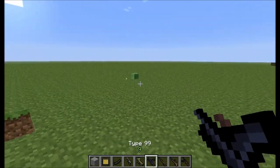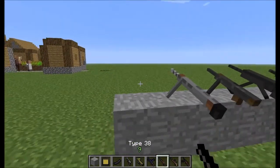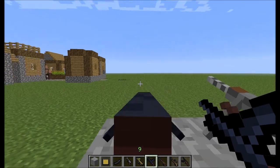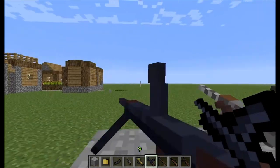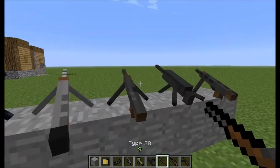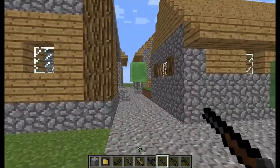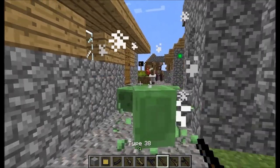This is the Type 99 — it's a machine gun as well, so I will need to put it in the stone. There are many types right here. The Type 38 is like a rifle — pretty good aiming, it's a nice weapon. I really like that one. The Type 38 is like a rifle with pretty good aiming, and it's pretty strong.